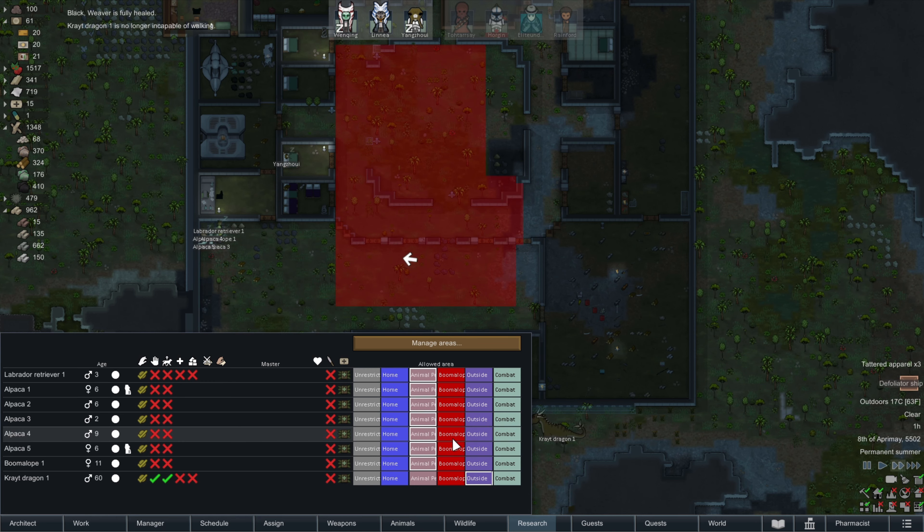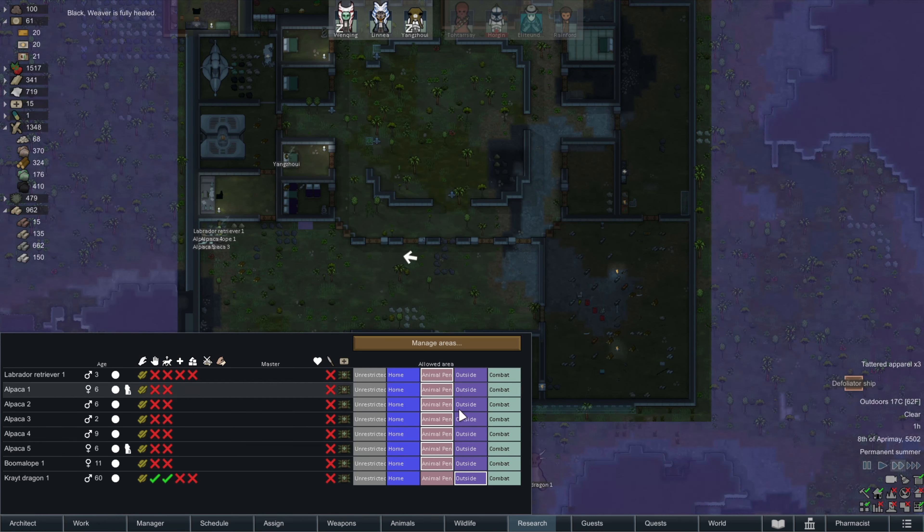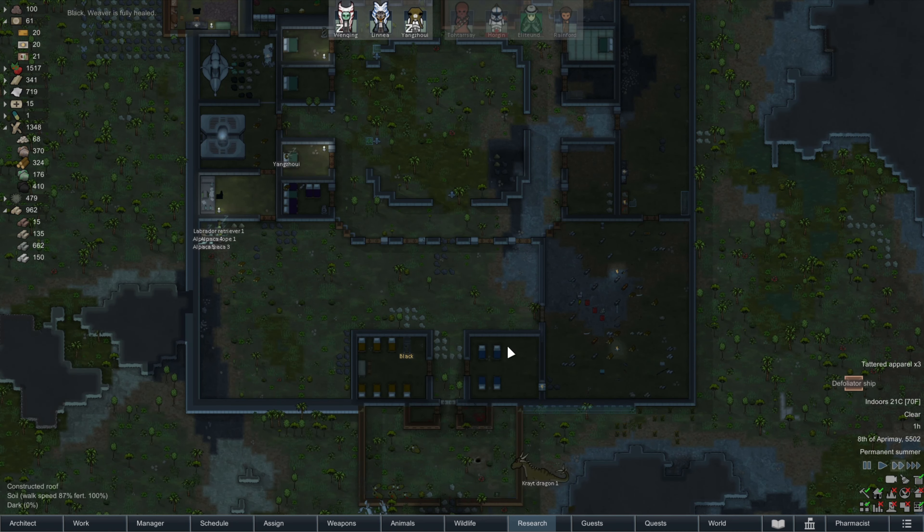With this animal pen set up here, we don't really need the boomalope area for any reason anymore, so let's just get rid of that. I have an animal pen outside and a combat area. These two zones are just for our combat animals, which is just our little Krayt Dragon at the moment.